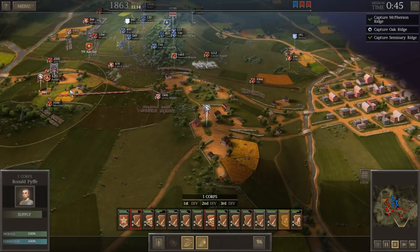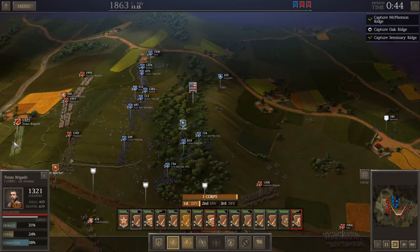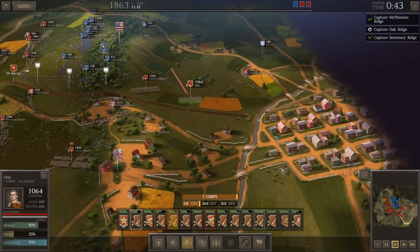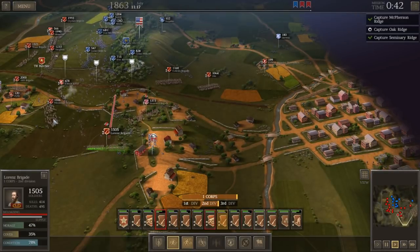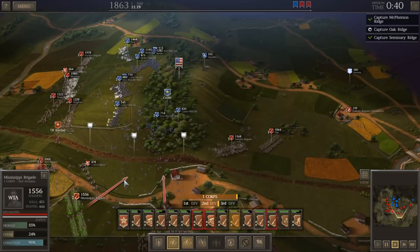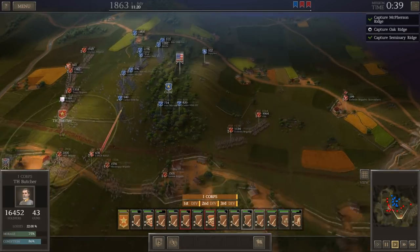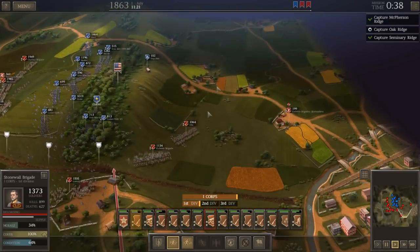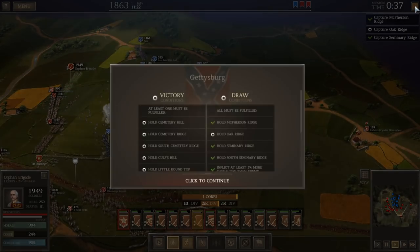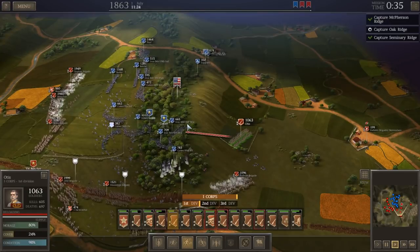My troops' morale must not be so hot. Didn't these brigades have better morale? I guess they've lost 700 men. We haven't taken Oak Ridge yet — that's the only objective we haven't taken. Which is historically accurate; the Confederates didn't take that until Early's Corps came on the field. Only about 38 more minutes in this phase, which I assume means Howard's Corps starts showing up next. We have inflicted more casualties on the enemy than they on us — that's incredible.